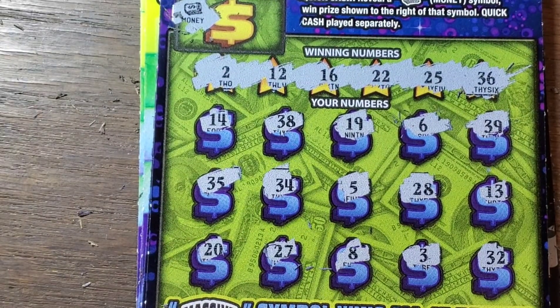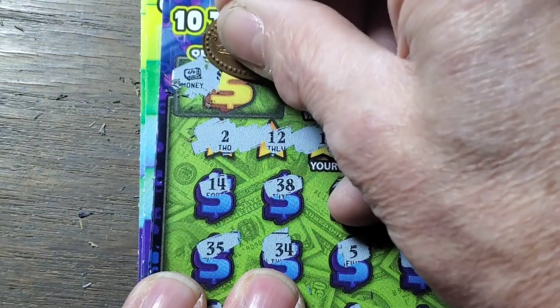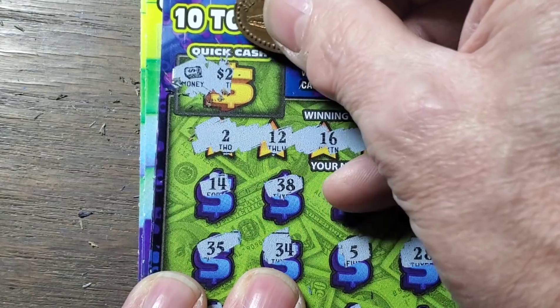Matching numbers: 2, 12, 16, 22, 25, 36. Look at that — they are in ascending order in the winning number area. That doesn't happen very often. Didn't help us any, but it doesn't happen very often. 22, 25, and 36 aren't there either. Well, just the old money. Let's see what we have. Cash line — we've got a 2. Could be $200. We did that once.